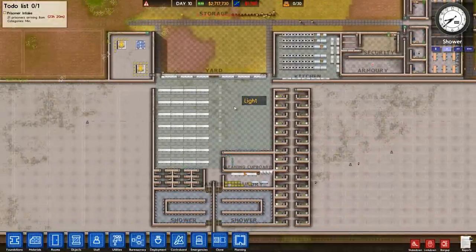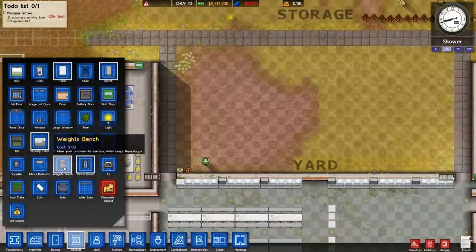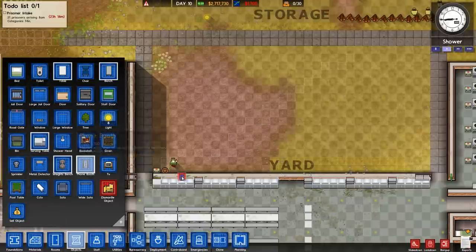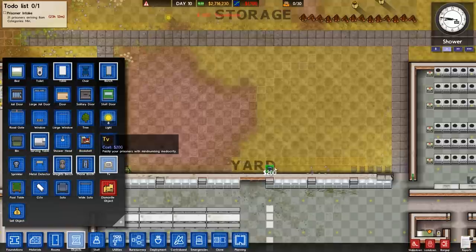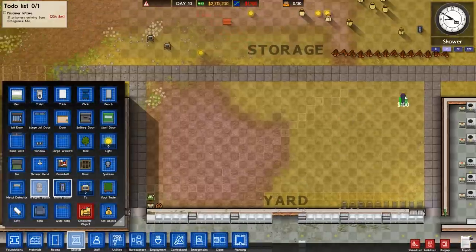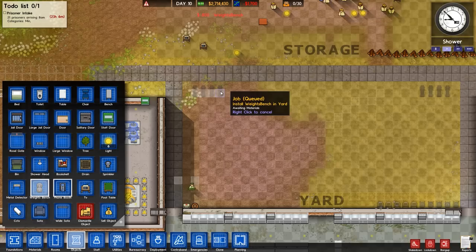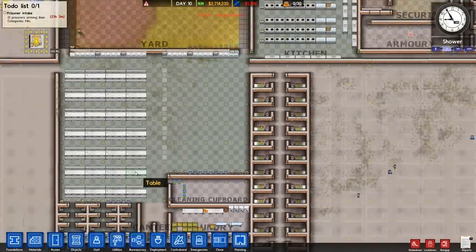Perhaps a few more benches over here. A common room would be quite nice, so I'm going to kit it out — bookshelves, phone booths, five phone booths. It's a bit cheaty, but five TVs as well. And then let's just go five either side with weight benches. There we go, that's good.